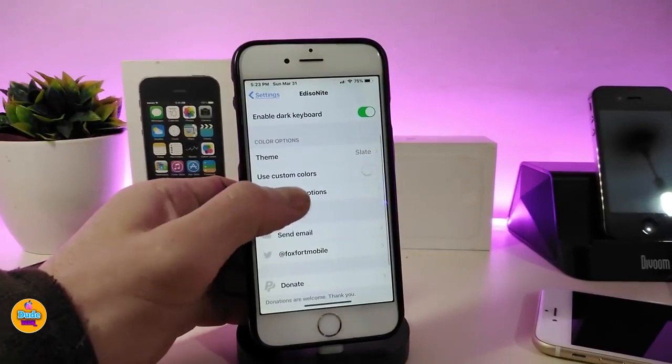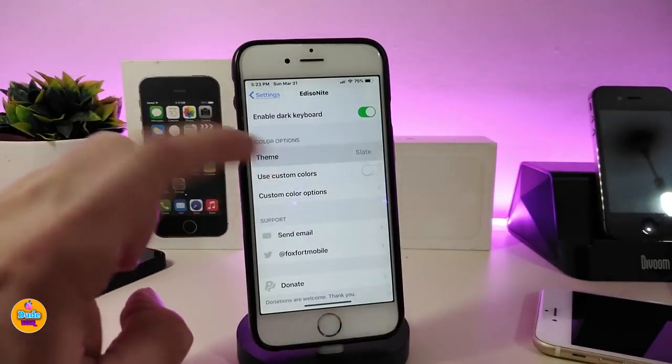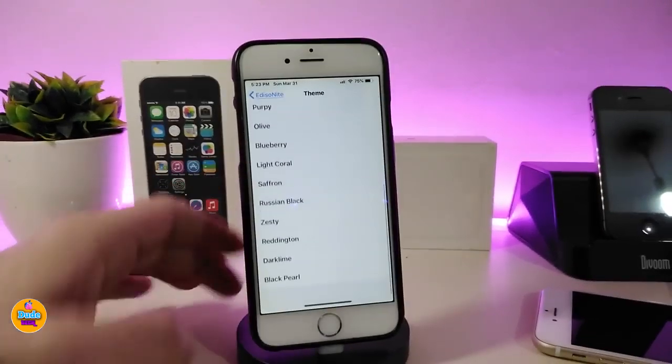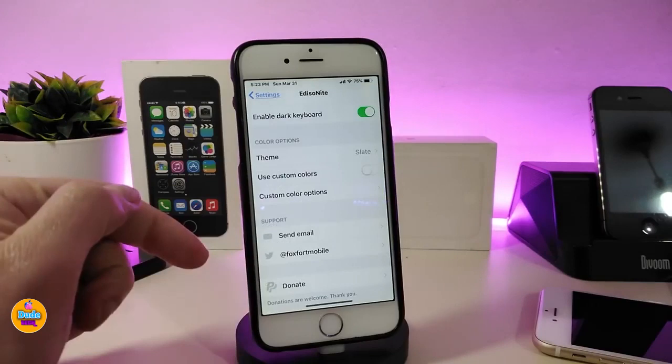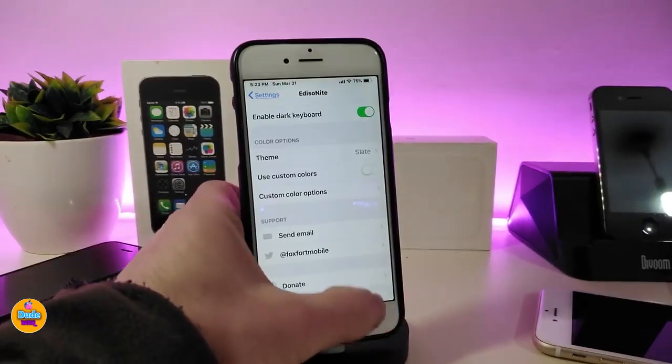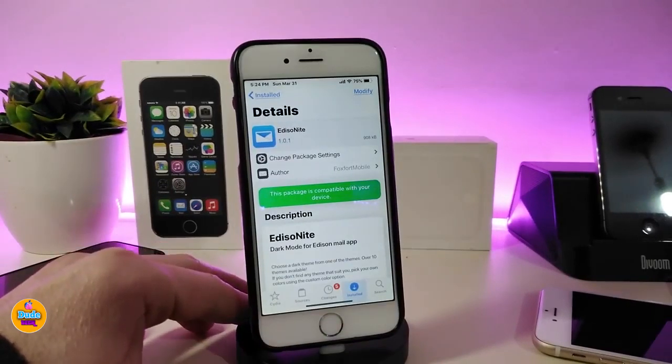Under the color options, you can tap on the theme and choose your favorite theme — there are a lot of different themes available. If you want to use a custom color, toggle that on and tap the custom color option for extra configuration settings. Once you're done with all the configuration, make sure to respring your device so it detects the effect. The tweak is called Enight.